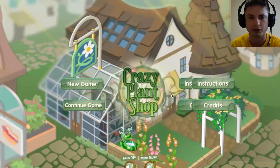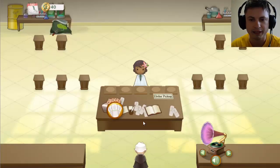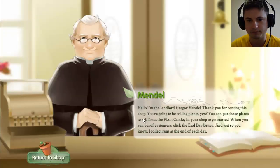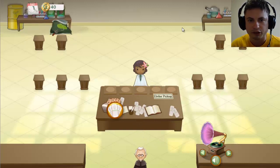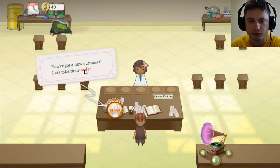I'm going to erase my old data just to show you what the game is like from the beginning. You choose between a male and a female — I'm going to choose this purple female. Mendel comes to your little shop and tells you: 'Hello, I am the landlord, Gregor Mendel. Thank you for renting the shop. You're going to be selling plants, yeah?' And he basically gives you a shop to sell plants. The cool thing about this is that it's really easy to get into — it has a really good tutorial and it tells you how to play the game.